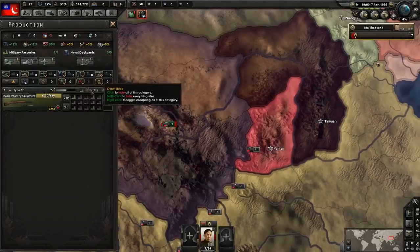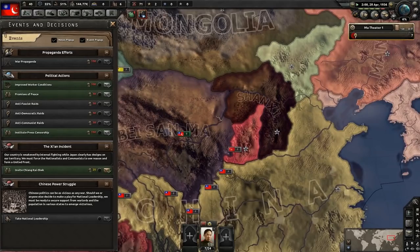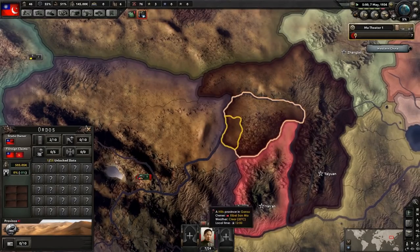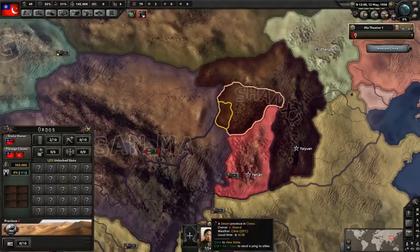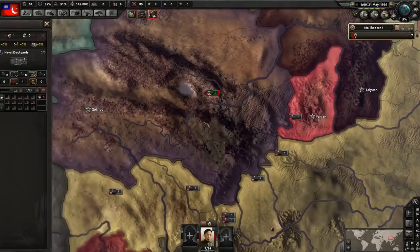So, border conflicts — what are they all about? A border conflict is where two nations, in this case two Chinese warlords, fight each other over a small area between two states. The winner, if it's the attacker, will take that state. If the attacker fails, the defending warlord gets bonuses such as political power, army XP, and doctrine bonuses, while the attacker loses 150 political power. It's quite painful.